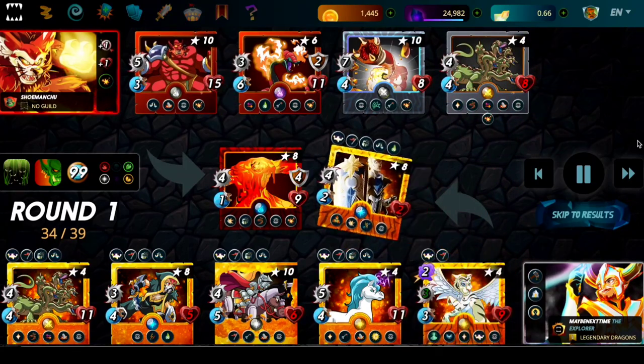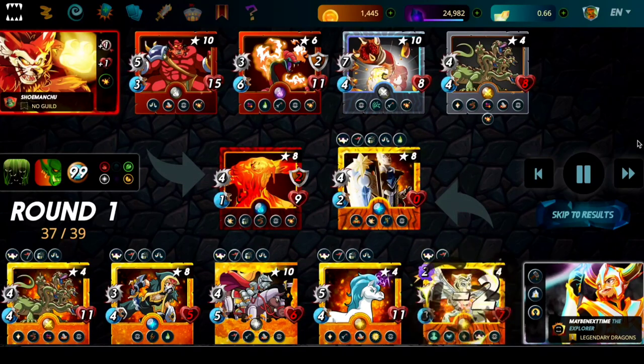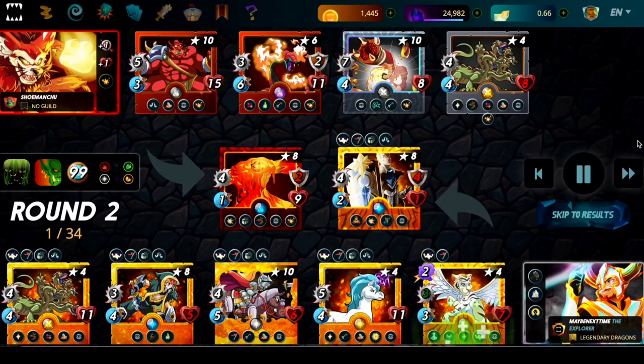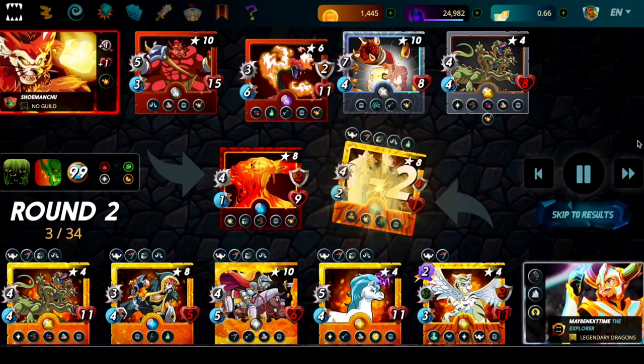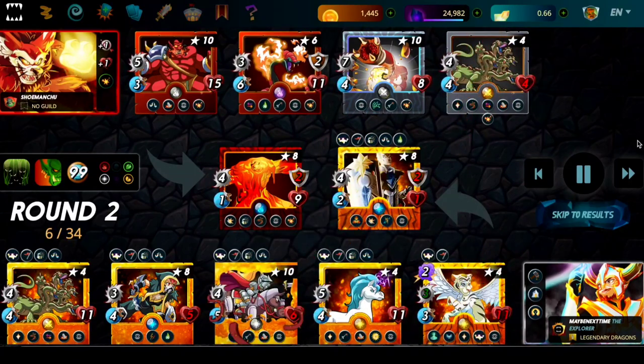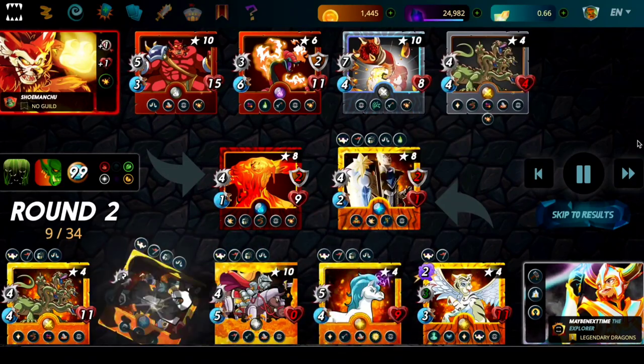Down here at the bottom, in our first character, we have a taunting tank. Shieldbearer is an outstanding tank. When you have taunt, all enemies have to target you — so that sneak is basically overridden. They're all going to target the front. And then Shieldbearer has shield so he can absorb a little bit of extra damage. He is a tremendous option if you're expecting some sneak.